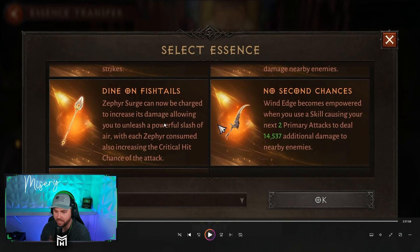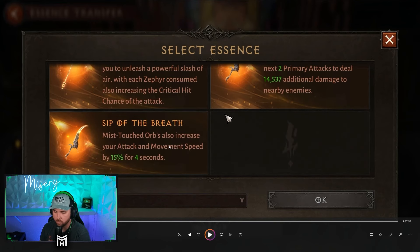Zephyr Surge can now be charged to increase its damage, allowing you to unleash a powerful slash of air with each Zephyr consumed, also increasing critical hit chance — up to three maximum. Wind Edge becomes empowered when you use a skill, causing your next two primary attacks to deal 14,000 damage — pretty good since it triggers whenever you use a skill. Mist-touched orbs also increase your attack and movement speed by 15% for four seconds; I found myself utilizing that one a lot. When your Zephyrs die, they unleash an orb on the ground that gives you a brief buff.